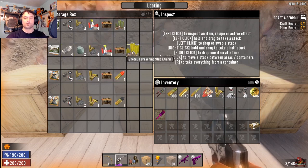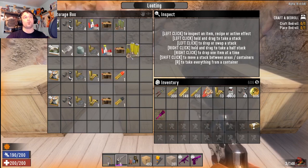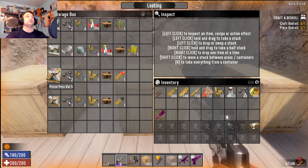Shotgun Messiah Volume 2 gives you the ability to make breaching slugs, which are amazingly helpful later in the game to get into anything. That requires four forged steel, two clay soil, four gunpowder, and one scrap polymer in the workbench.